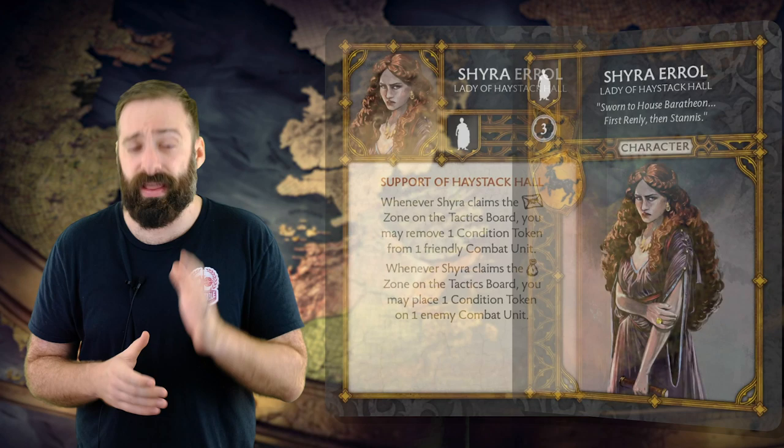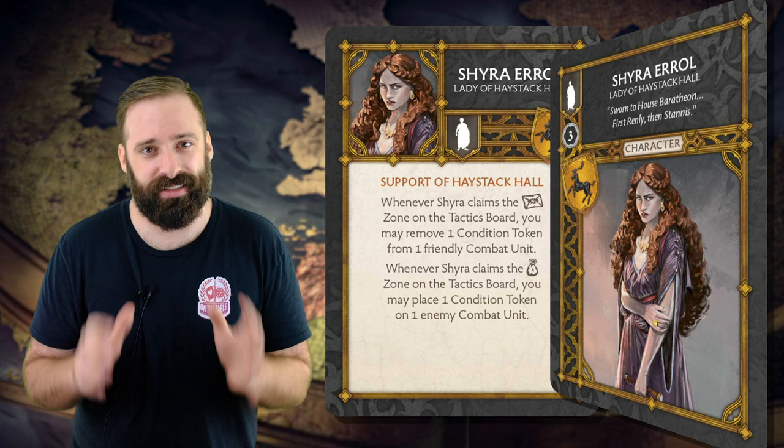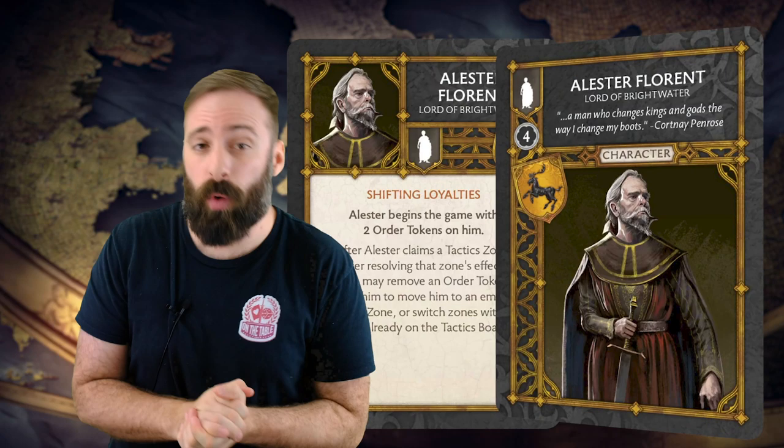Let's take a look at some NCUs. As an NCU, Shira Errol, the Lady of Haystack Hall, allows you to stack an additional benefit when you claim the tactics or wealth zone on the tactics board. While this may not seem like such a big deal, in a faction that can benefit tremendously from smart token use, this is an incredibly useful ability, and it's going to help you keep your units fighting at their fullest capabilities regardless of the situation.